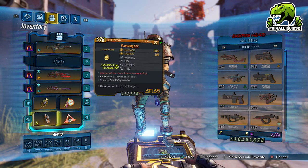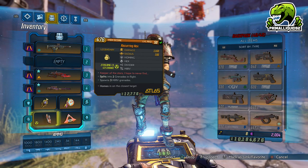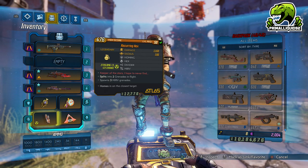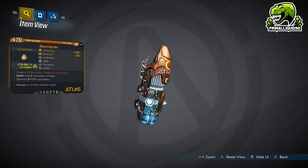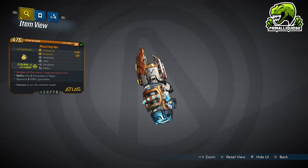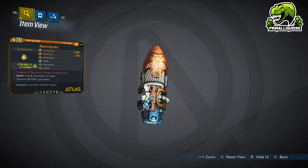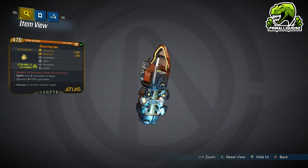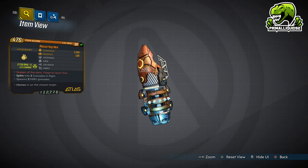Hey, what's going on guys, I'm Primal Liquid and I have here another Borderlands 3 legendary guide. But this isn't going to be a normal guide — instead I'm going to show you guys how to get the most overpowered grenade in Borderlands 3. This thing is a goddamn monster even on Mayhem Mode 3 — it will literally tear apart everything: bosses, mobs, badasses, anointed enemies. It is stupidly strong and it is the Recurring Hex. Its red text is 'Keeper of the Stars, I hope to never find' and it's also an Atlas grenade.